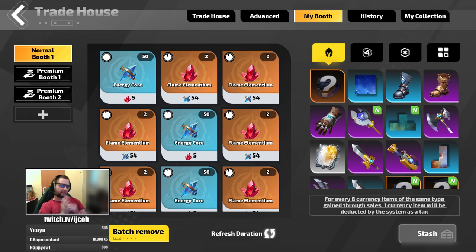Hey guys, it is Jacob here. In this video I would like to give you a few tips on how to make some passive flame elementium or currency on the site, or even how to buy the currency that you need for cheaper. With that said, let's get into it.